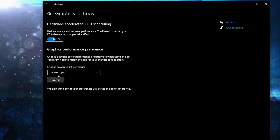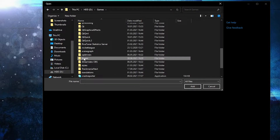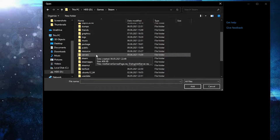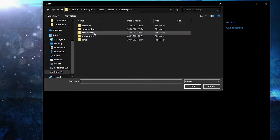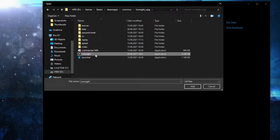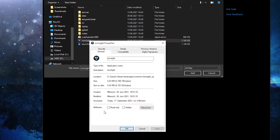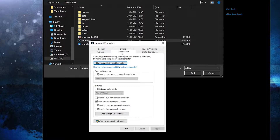Make sure you have this on, then press here on Browse, search where you have your Steam folder, double click on it, go to Steam Apps, then Common, then Iron Sight. This is the right file you need to find. Right click on it and press on Properties.